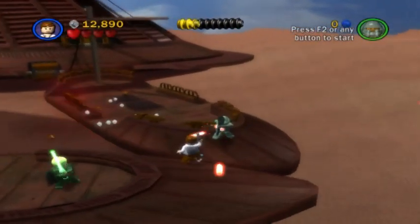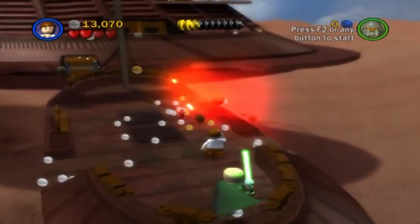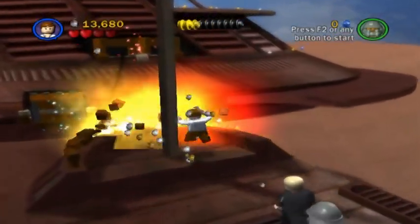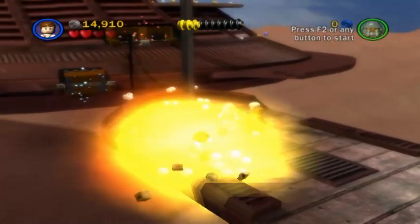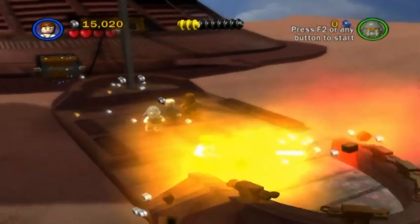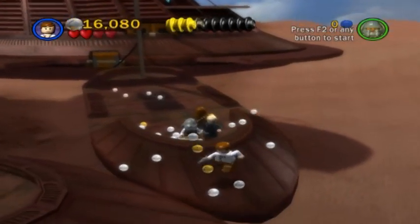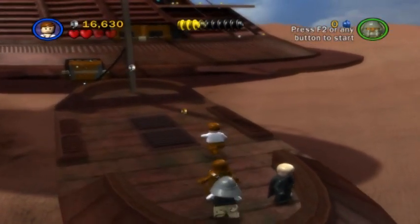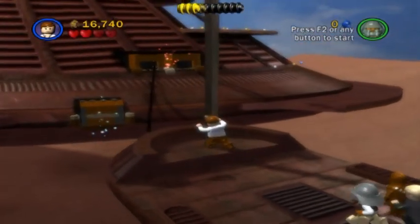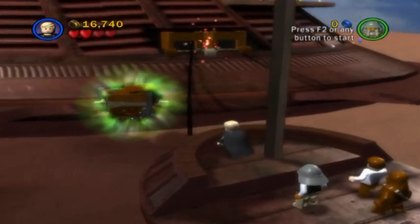Not only is Luke useful, but Han is incredibly helpful too, because he shoots so fast. He's a great character to use if you want to destroy railings quickly and collect lots of studs. And even with all of that collected, we are still nowhere near halfway done. But that's okay, because this level is a bit on the longer side.